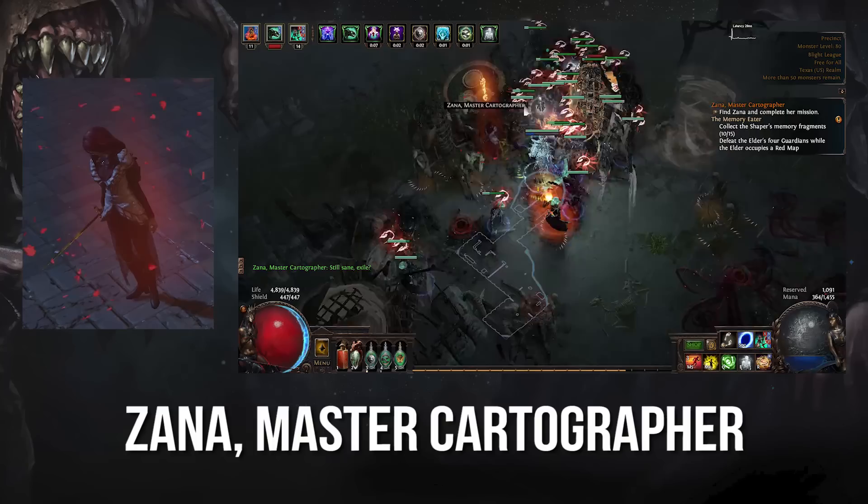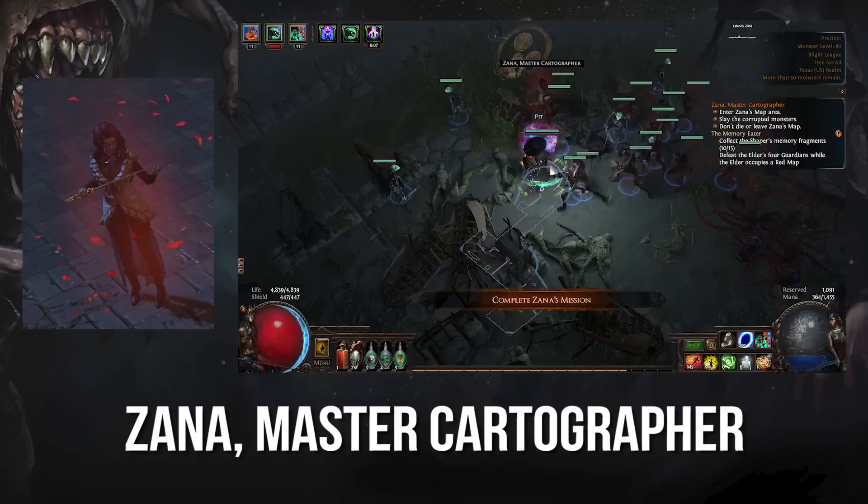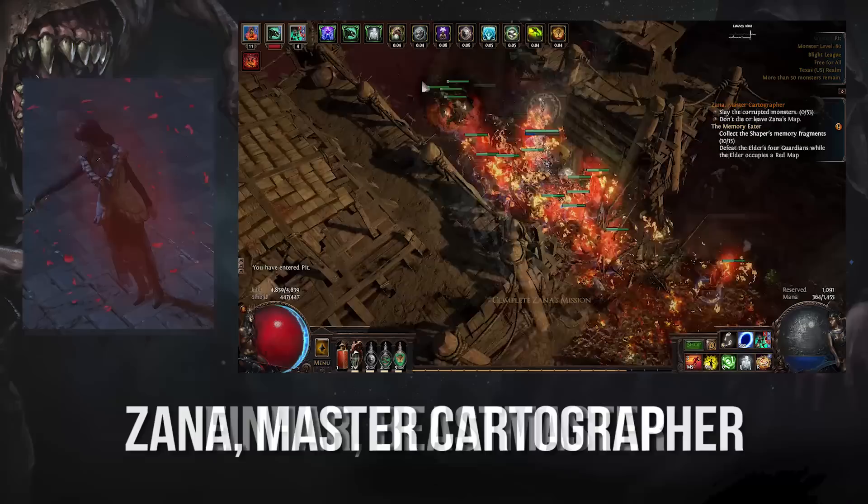Zana is probably the most straightforward Master. She appears once per mission and will offer you a handful of sub-missions to choose from. These can include killing Harbingers, finding a unique item, opening a breach, and much more. More importantly, these tasks will always take place in a different map, which can be used to progress your Atlas completion or just act as some bonus loot and experience.